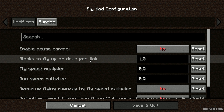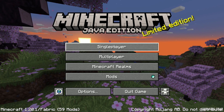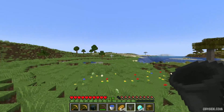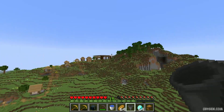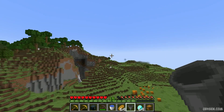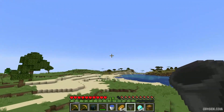Under Modifiers, you can set how fast you go up per tick. One block means you can go up and down extremely quickly. I highly recommend activating mouse control — seriously. Because when activated, you go up and down in the direction in which you move your mouse. Press and hold the forward button, then use the mouse and move in any direction.